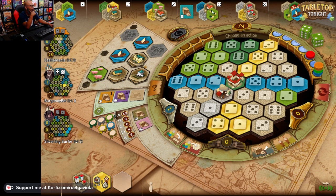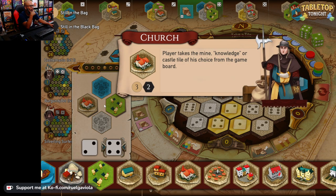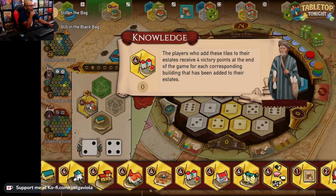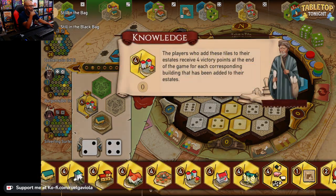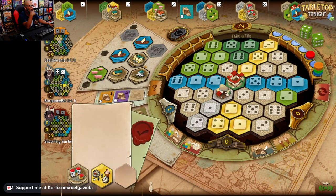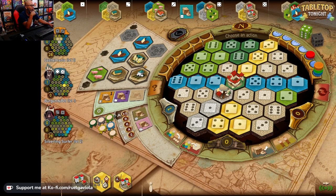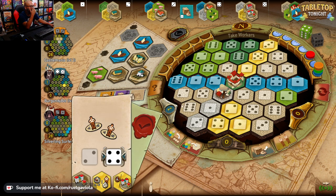I've got a four. What is this? This is the church — I get a knowledge tile. Or I've got a two and I can get the one that gives me points for the boarding house I just got. At the start of each round I will get a silverling and a worker. I'm going to get that with the two. Then I have a four — I have all my tiles already and can't place any without workers, so I'll use that four and grab some workers. I get two workers.